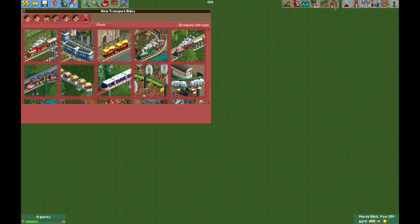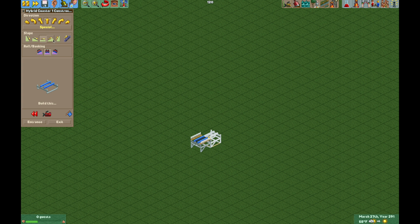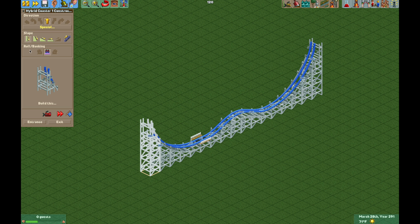First we are going to find the hybrid coaster in Open RCT2 and build the station just one tile long. Then we're going to build a simple little hill just a few units high and go back down. Next, go to the large slope transition from flat to steep, go vertical for one piece, then go all the way back to the start and do the same thing — a large flat to steep transition and one vertical piece.